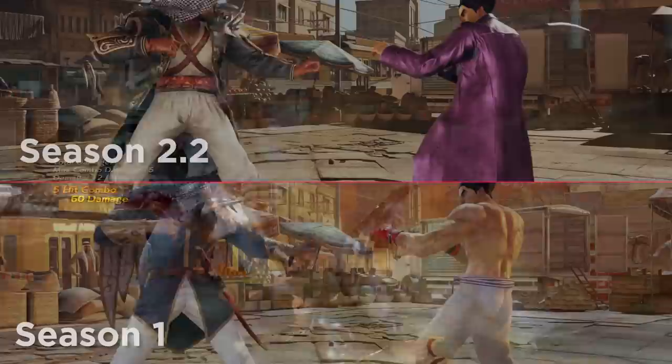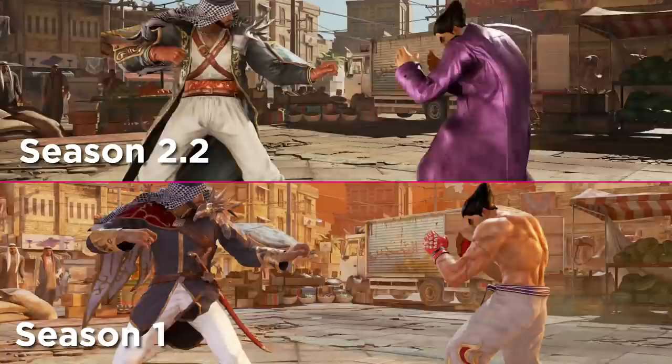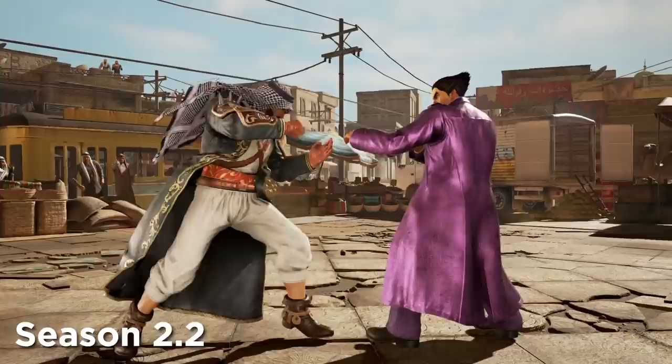It also opens up a new wall ender. In the 2.2 patch that added Negan and Julia, the pushback on Shaheen's jab and many of his jab strings were reduced after connecting on hit. This makes his fundamentals-focused pressure game just a little bit stronger.